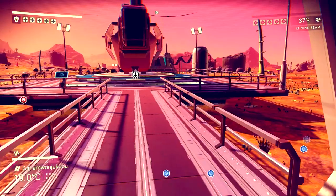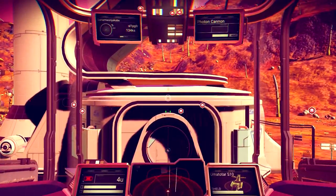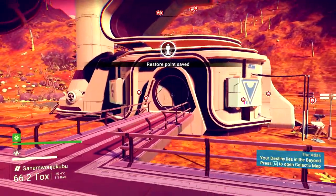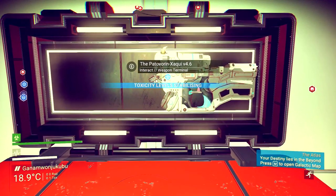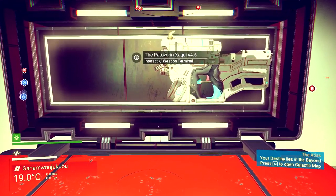I want to test something. The game saves when I exit my ship, so I'm going to reload the game and see if it gives me the same multi-tool or a different one. Let's head inside, look at what it looks like, then we'll cut back here after I reloaded the game. Most people who play this game know — go like so and it says 'restore point save.' I want to reload the game and see if it gives me a different one.